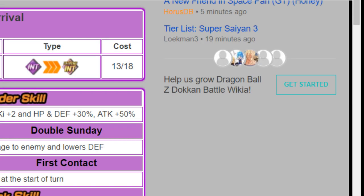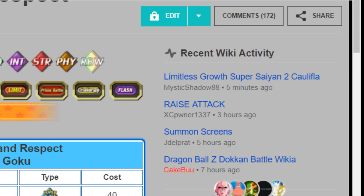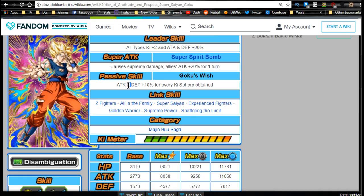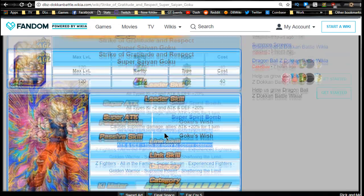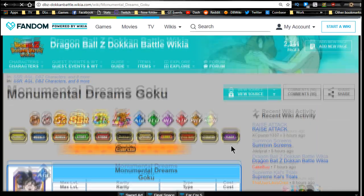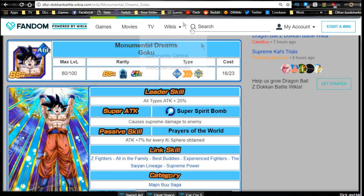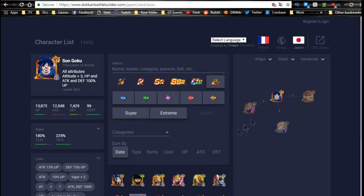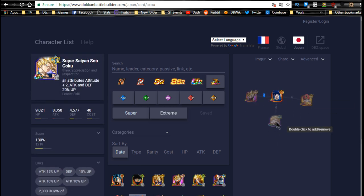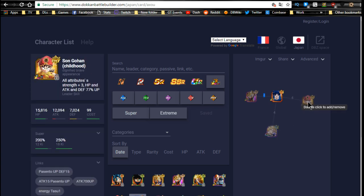He's a nuker-type with attack plus 7% for every Ki orb obtained, and after Dokkan Awakening his passive becomes attack and defense plus 10% per Ki orb. Some of his linking buddies are hard to get, not available, or require login streaks. For Ki orb manipulation, you have Weiris, Boo, and Fasha — check the Dokkan Battle wiki by searching 'key change' for a full list. I prefer strength-type Ki orb manipulation because you'll get additional health from his passive on top of the high defense.